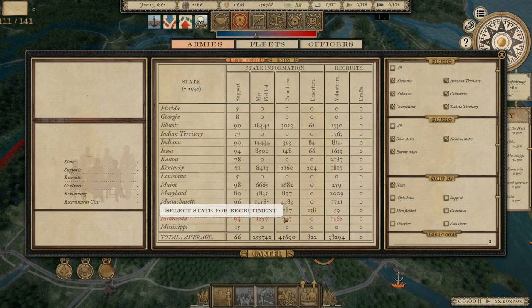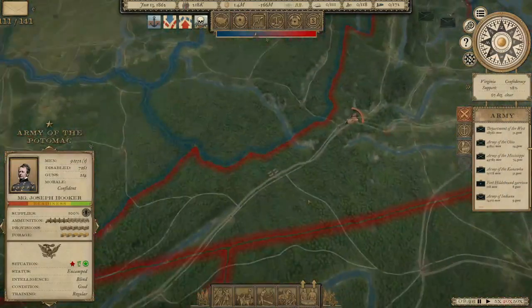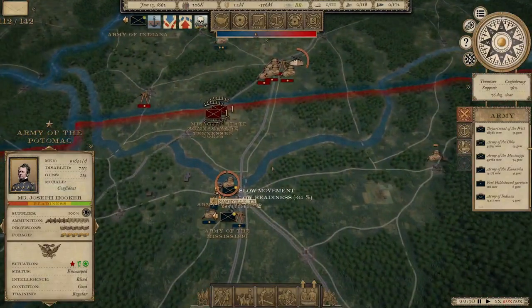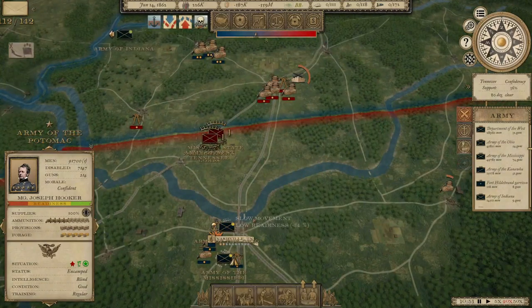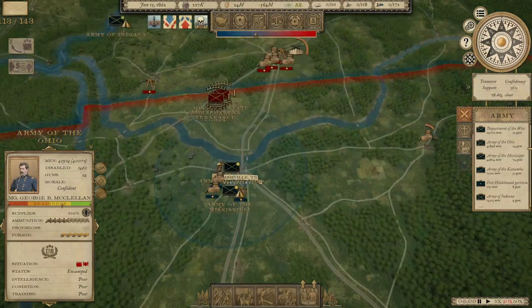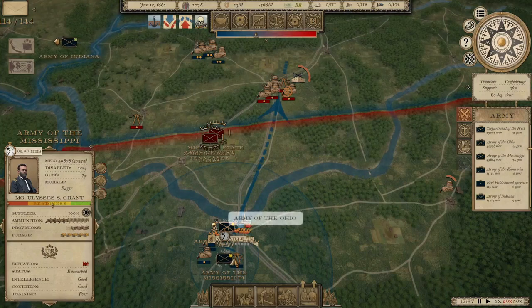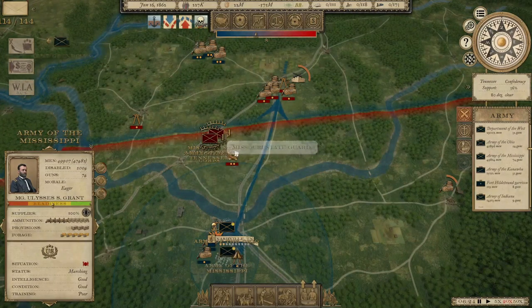As we get into more combat in the west, we'll start to see more casualties there. I slipped Grant's army down to Nashville, but apparently he had Confederate armies up here that went and grabbed those supply depots. So we're going to have to send Grant back up to try and confront those armies and deal with them.